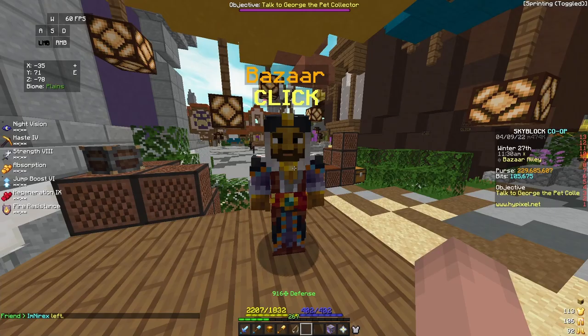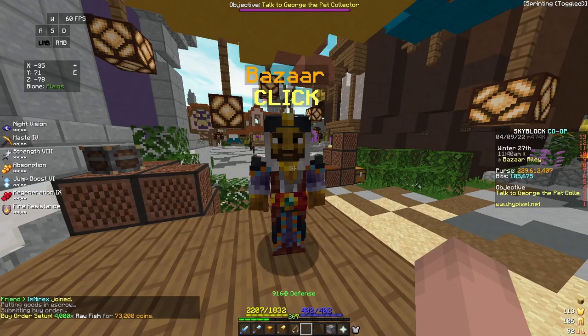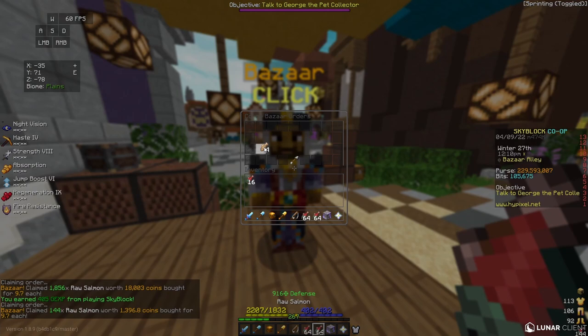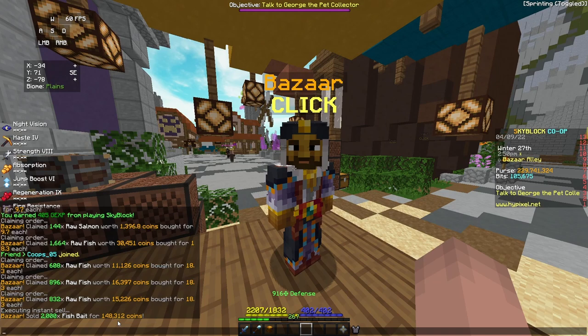For my next flip, I'm going to go to the Woods and Fishes section, go to Raw Fish, and put in a buy order for 4,000 Raw Fish — costing 73,000 coins. Next, I'll go to Raw Salmon and put in a buy order for 2,000 Raw Salmon for 19,400 coins. In total this flip costs me 92,600 coins. Once my orders fill, I take the items out of the bazaar and craft Fish Bait.